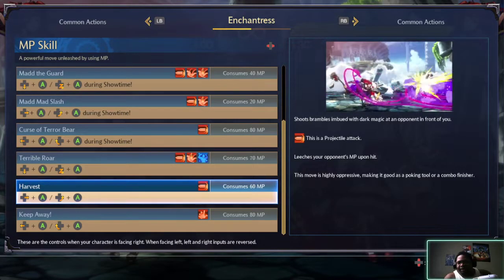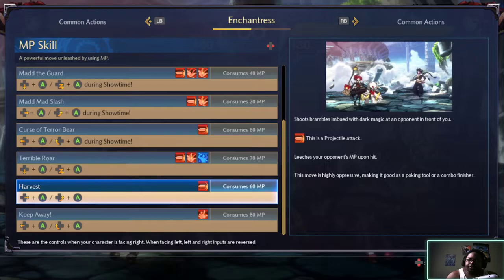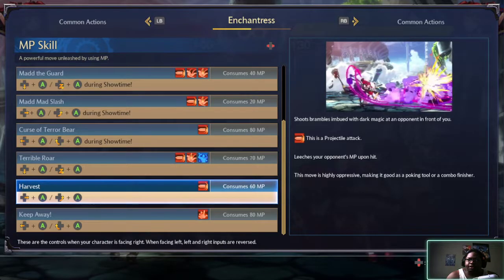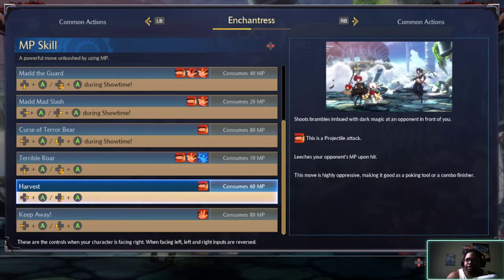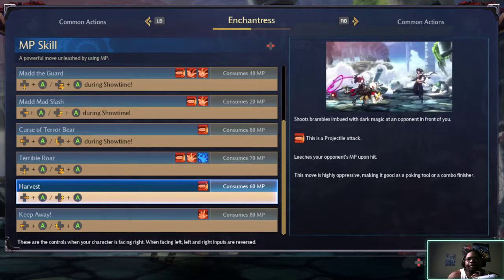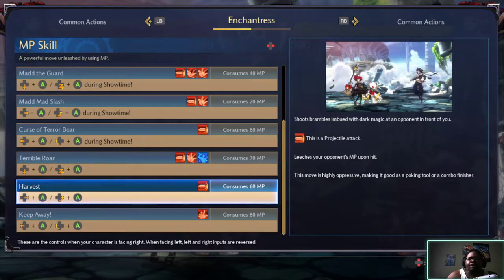Characters that got assistant characters on the side of them have got a lot of combo potential. I want to use her — a lot of time powers. But Harvest: what does this do exactly? It leeches your opponent's MP upon hit. This move is highly oppressive, mainly good at poking for a combo finish.